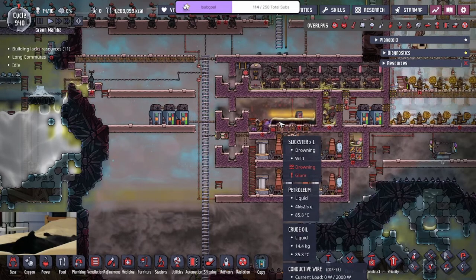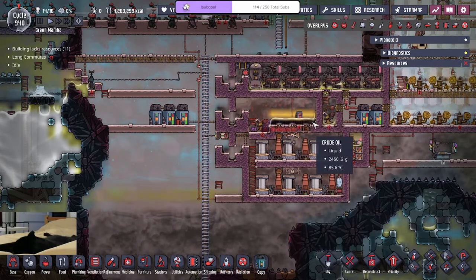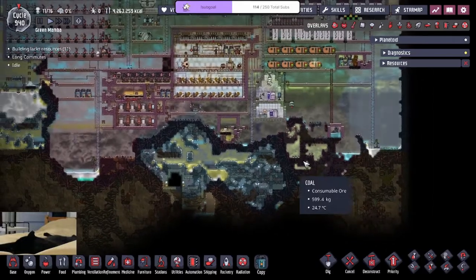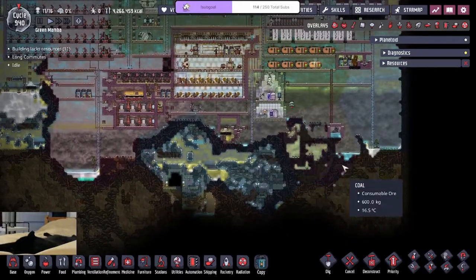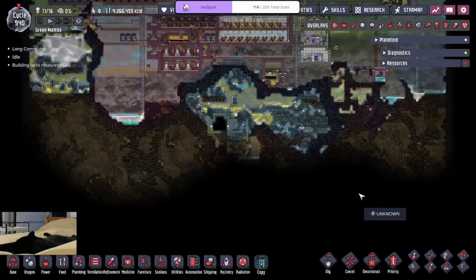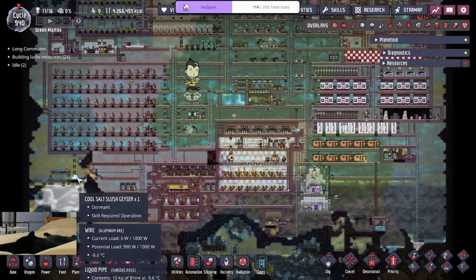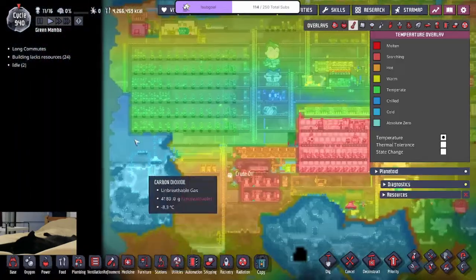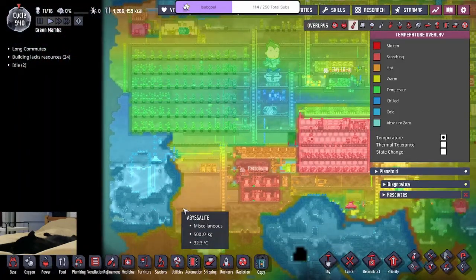Even though the dupes are half-drowning all the time, we don't really have to do that much more. We never got to the bottom because we didn't need to — we still have salt water in the cool slush box, which is kind of insane. It's maintained pretty well.